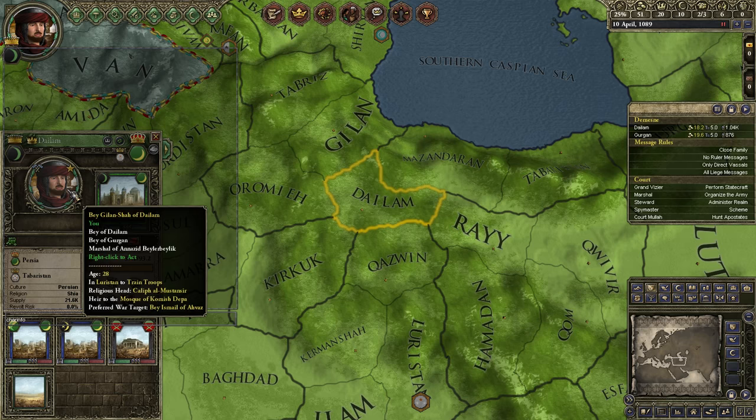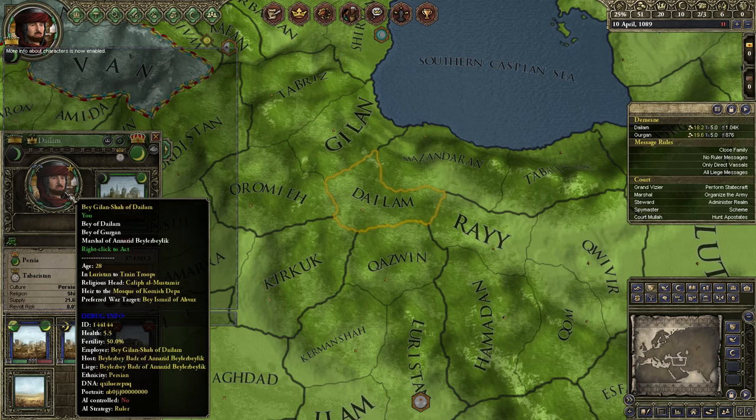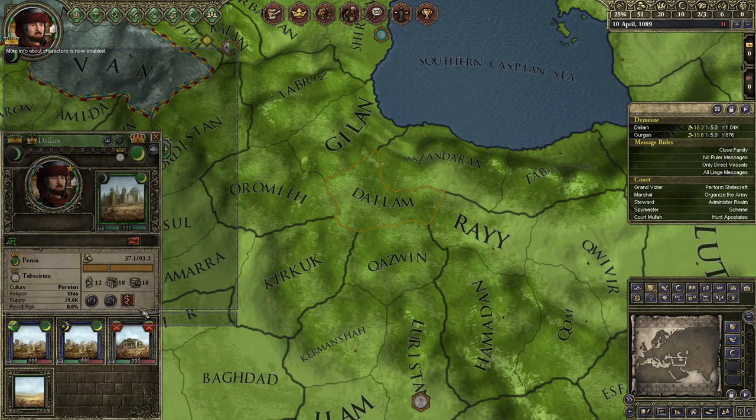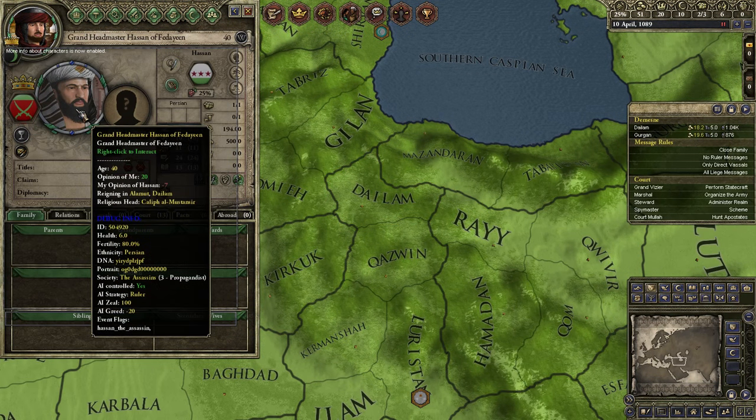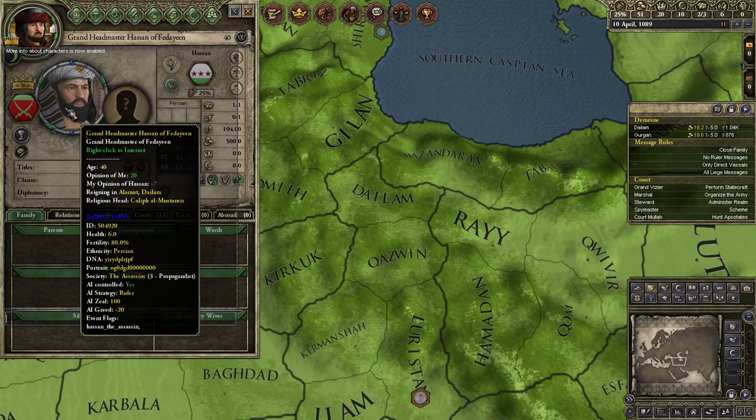You need to type in 'charinfo' in the console, because then you can actually get some more info about these characters. Then you want to click on this gentleman - he's the grand headmaster of the Fideon, which is basically the Hashashin Holy Order. He also has a flag as Hassan the Assassin, which is kind of cool.